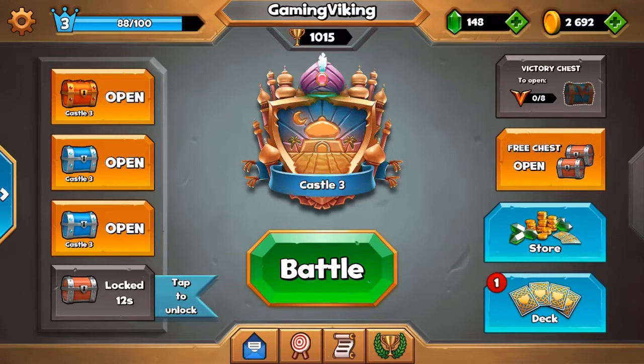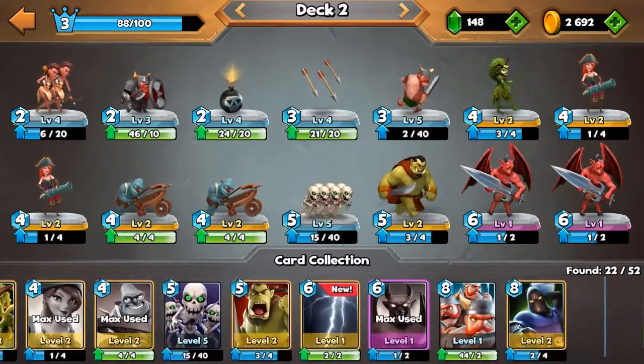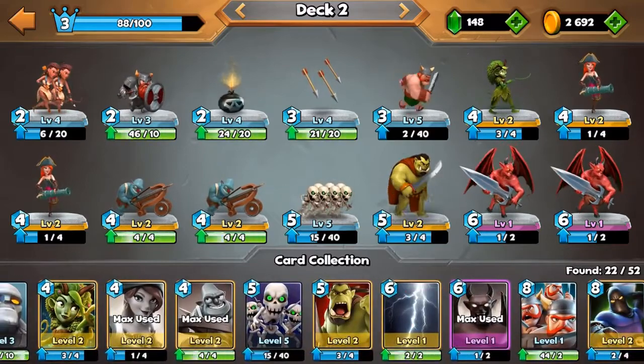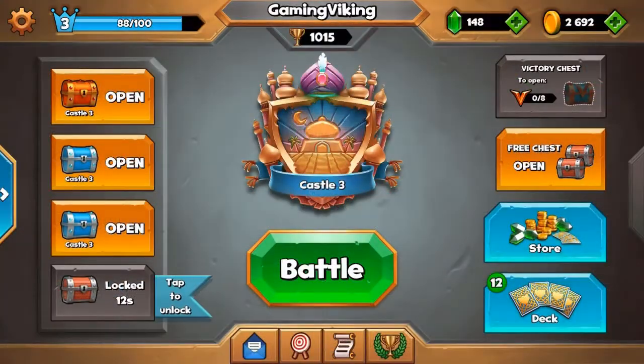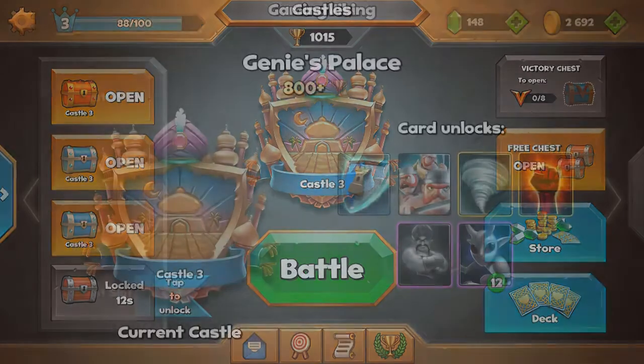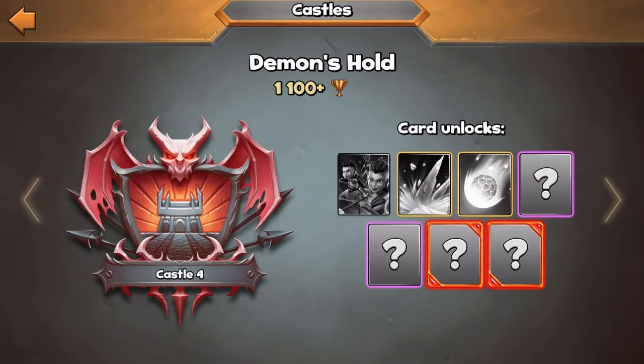Your comments are what I'm gonna base my decision off. We did actually get a new card — the Lightning — unlocked from Castle 2. I played a bit off camera and I believe I hit 1000 trophies, not in the last episode though. We are moving closer to Demon's Hole, we need like nine trophies to get there.